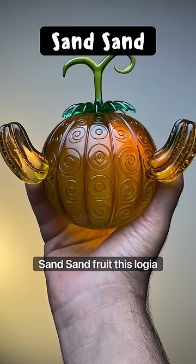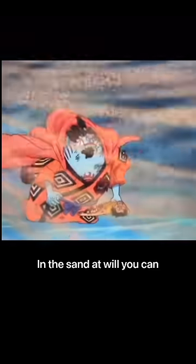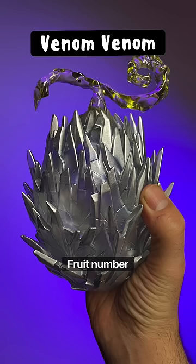Fruit number three: the Sand Sand Fruit. This Logia-type devil fruit allows you to create, control, and transform into sand at will. You can also dry anything out just by touching.